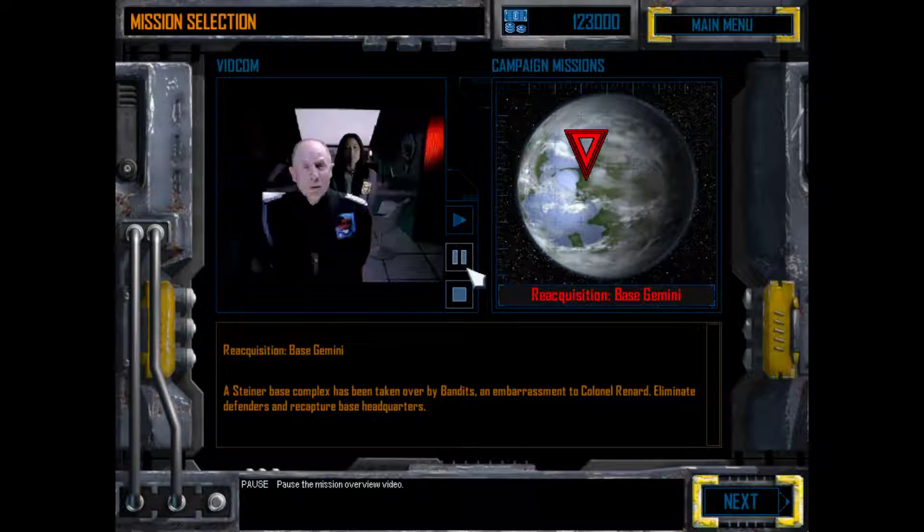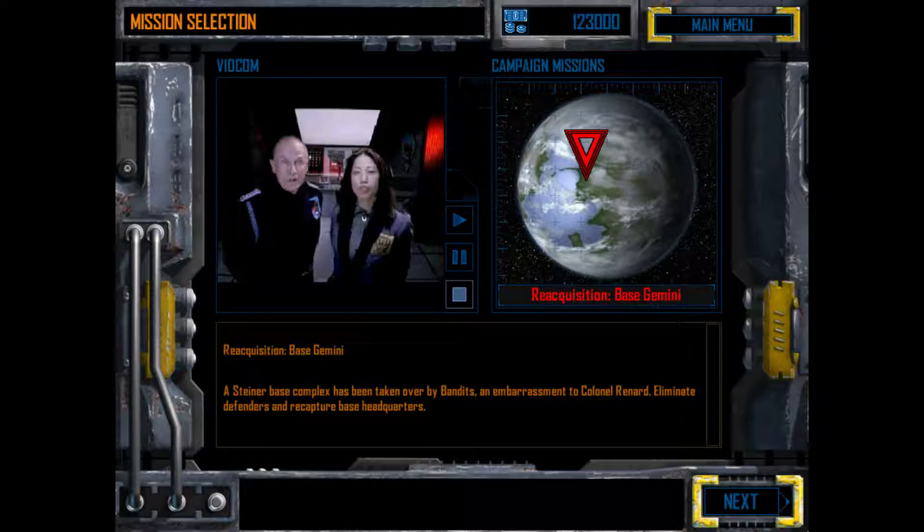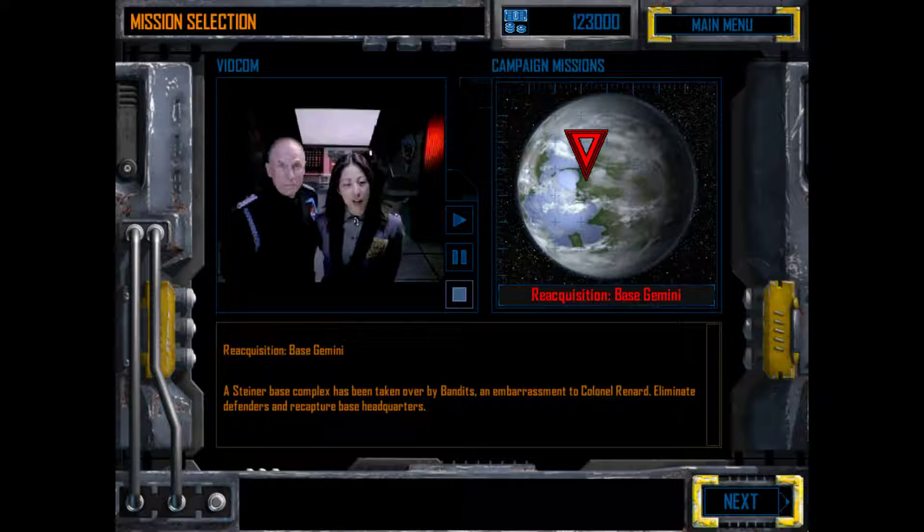Now we'll get this briefing — this is our real mission for this episode. Well done, Commander. This is Ambassador Yi, House Steiner's political representative on Carver 5. You handle yourself well. Remember, you may have no contact with Davian forces — you're here to prevent a war, not start one. Carver 5 was once held by House Liao, and there still is a sizable population of Liao loyalists here. Stay well away from them; we want no incidents.